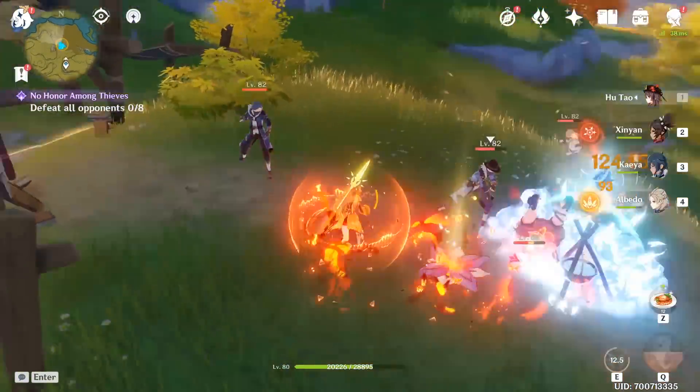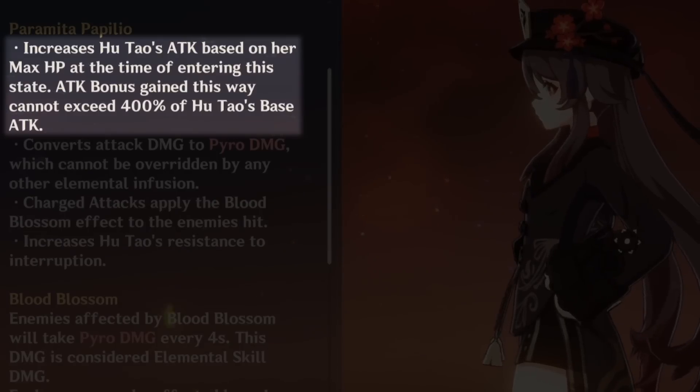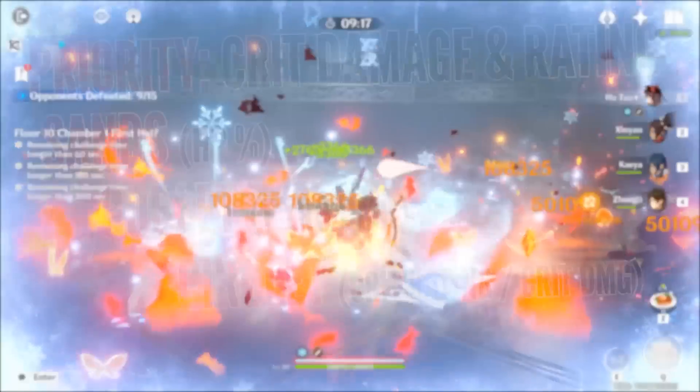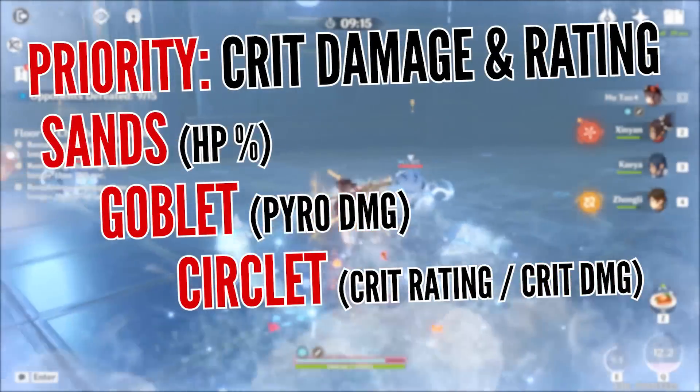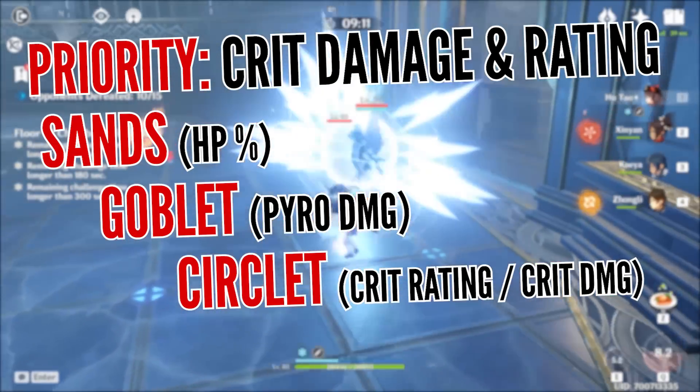When it comes to artifacts, there's one extremely important thing to understand when building her: the massive attack bonus she gains from her elemental skill, which is based on her max health. So even before covering which artifact set to strive for, first make sure to go for these main stats — HP on the Sands, pyro damage bonus on the Goblet, and critical rate or critical damage on the Circlet.